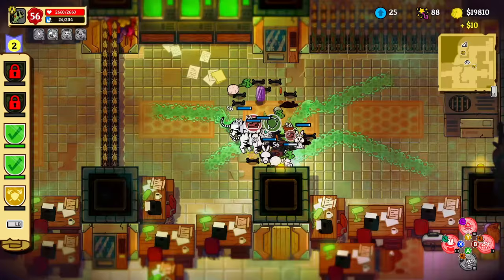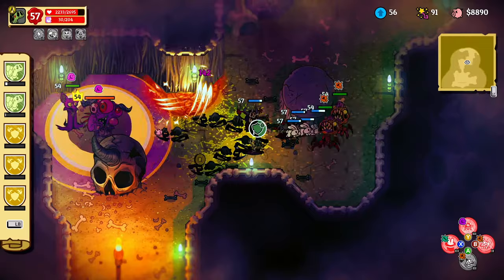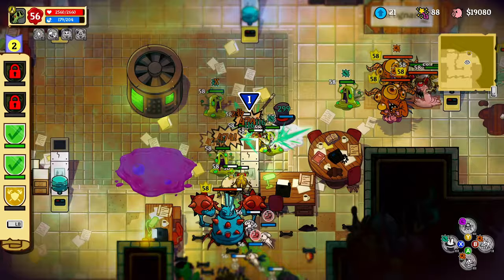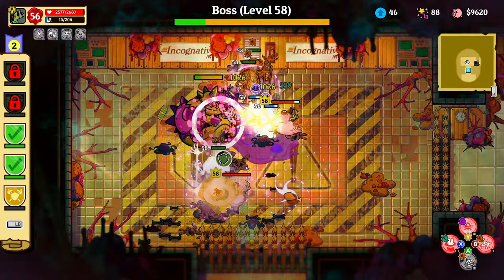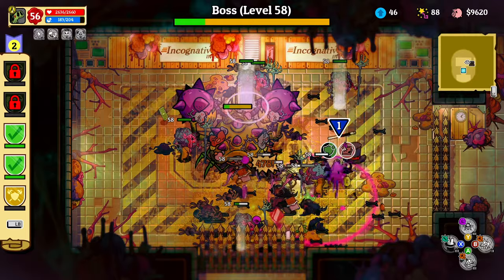A build that will let you deal with legendary dungeons and other challenges with all their wards like they are a walk in the park. This build with slight variations will handle all the blunt wards, sharp wards, dark wards, and light wards, but also let you feel you are in control even in a situation with a lot of enemies where you can hardly see yourself.